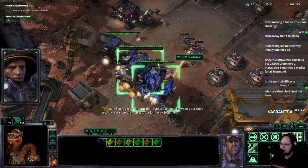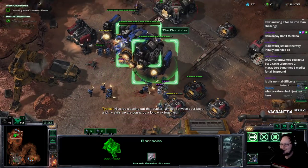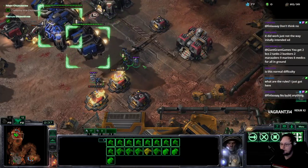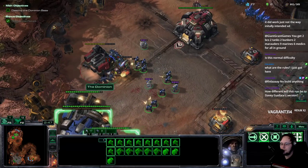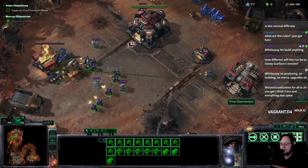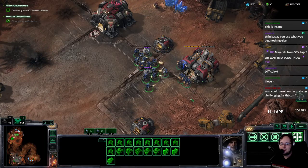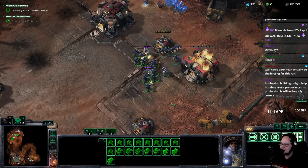You can't call it a no-production run technically because the production buildings are absolutely helping. We are going to go on fire, just not producing. I'm going to burn down the production structures first — I don't know why I was going after the depots. Just make sure that they can't build marines and we'll be good. Man, I want to stim.